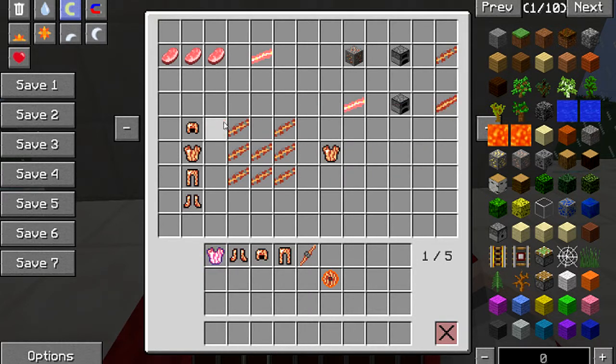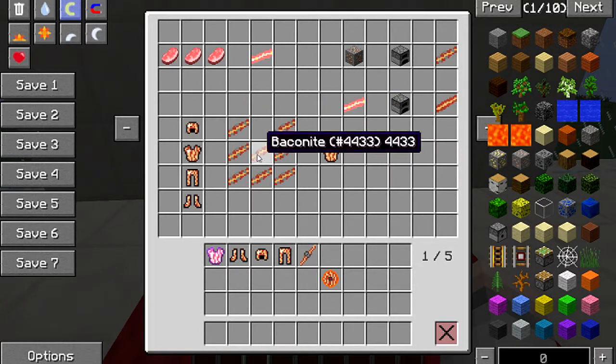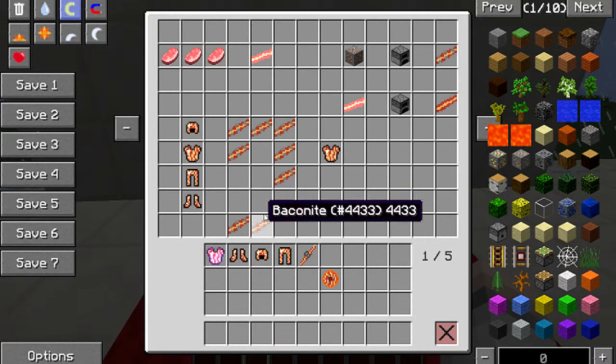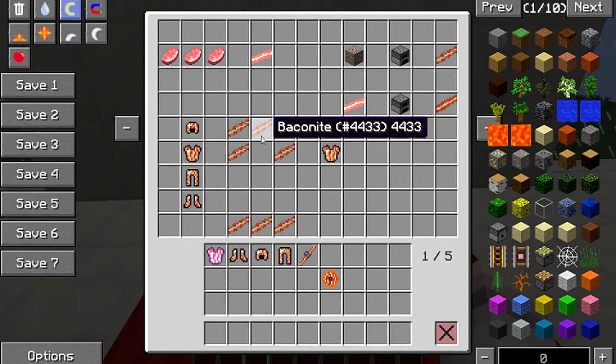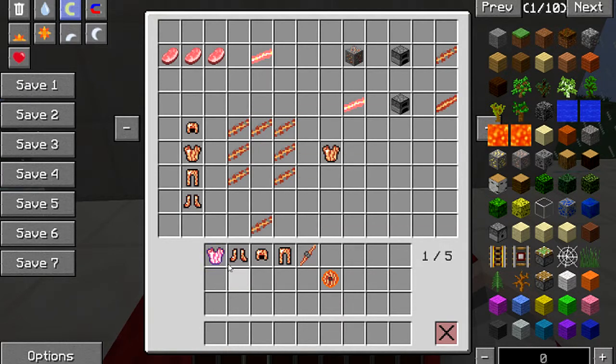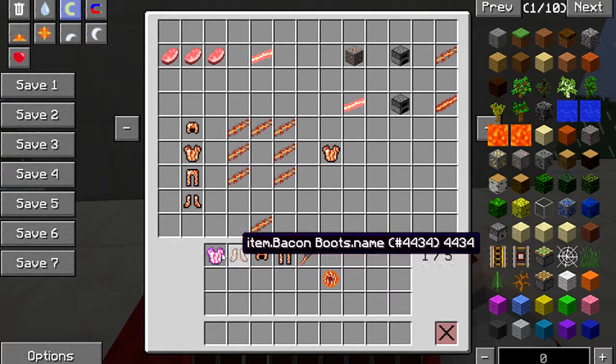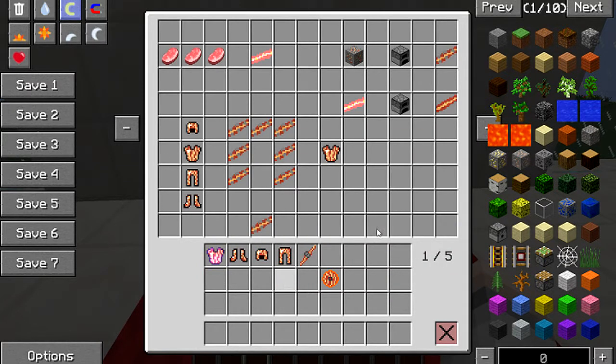The armor is crafted exactly the same as iron or diamond — you just use baconite instead. That gives you the chest plate. For the helmet you do it like that, and for leggings like that. It can be enchanted as you can see, and when you've got it all on it gives you full protection like diamond.